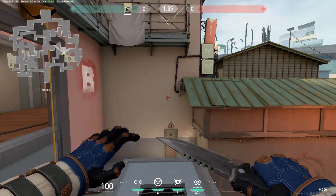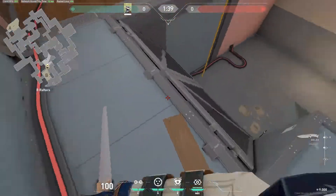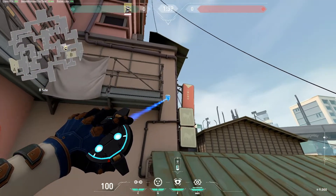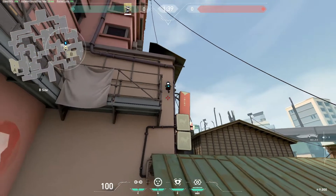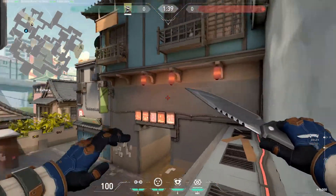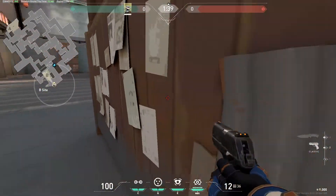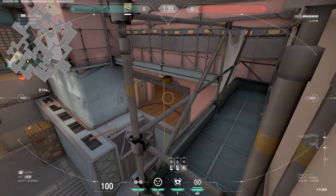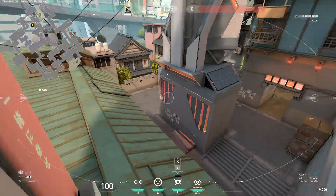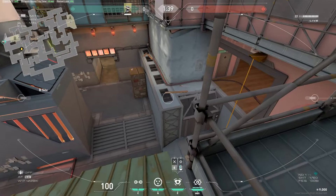Last camera on the B side I usually use as an attacker for defending B plant. Go rafters, this corner, aim here, jump and click. If you are defending B plant as an attacker, you can hide right here, and with this camera you can see all defenders coming to you. You can see the retake from the big garage, you can see into the city, and you can see the rafters as well.